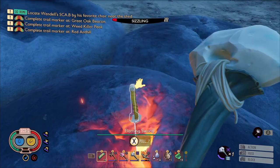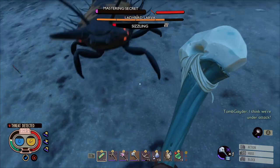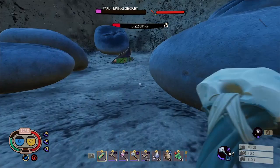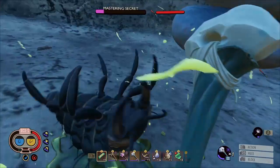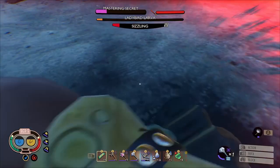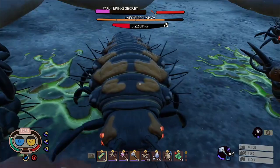When you get to the Coltana, hold down X or whatever your action button is and it will start the defense event. You'll notice two health bars at the top of the screen - the red one on the right is the Coltana's health bar, and the purple one on the left is the mastering secret. Once that gets to the end, you've got the Coltana recipe. I'm using the mint mace upgraded to level five or six - if you don't have it already I've got a video on that in the description. It's really effective against ladybird larvae as they are weak to fresh.